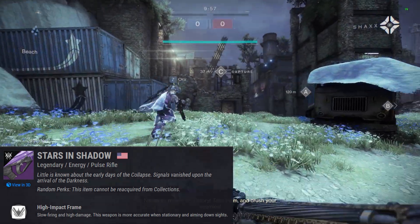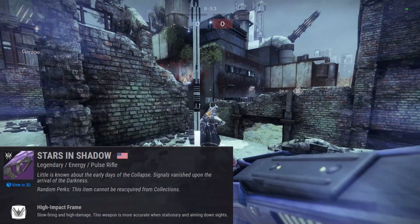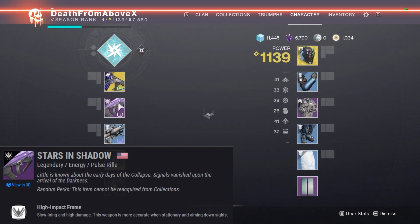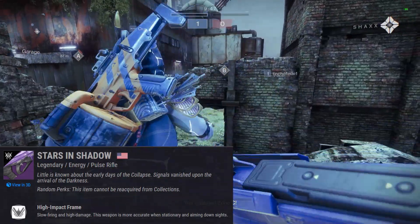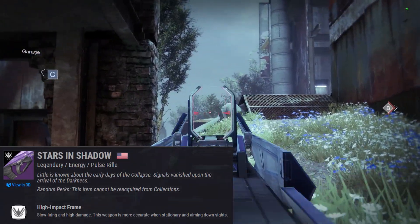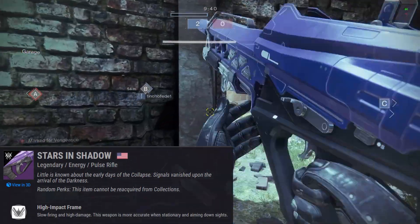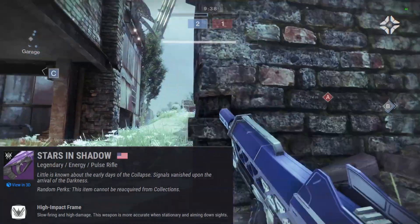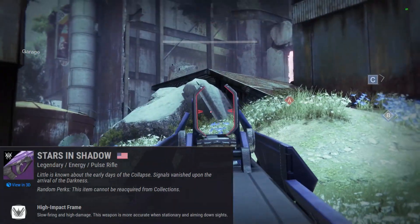Stars in Shadow is dropping from Crucible matches. I played four matches and got two of them — I actually got two from the same match because I had the ghost mod equipped that gives you extra legendary drops when you win a Crucible match. Very good perk — remember those ghost perks before you do missions.